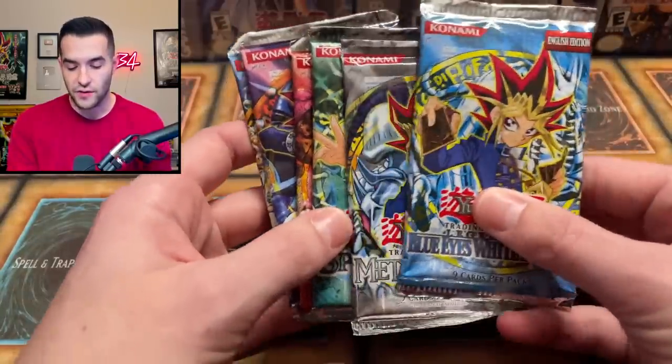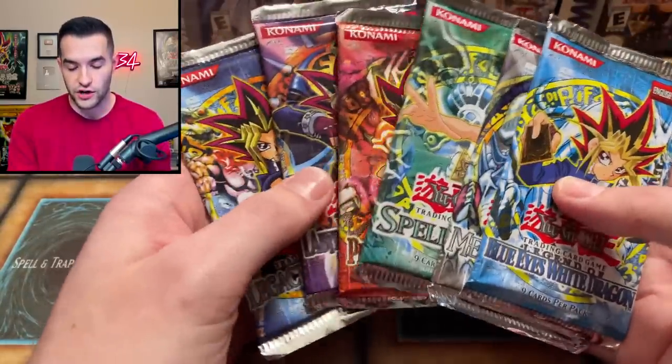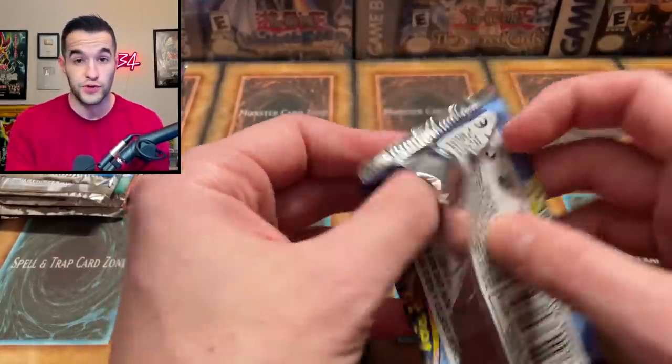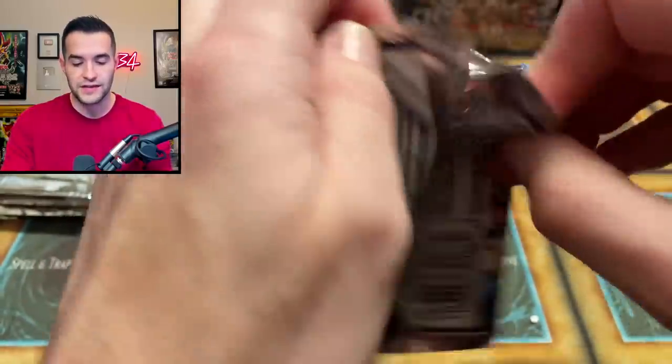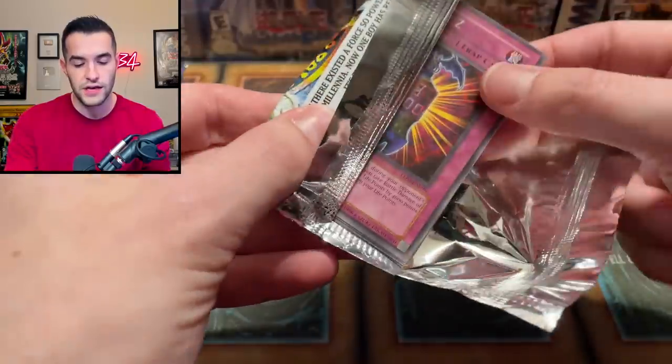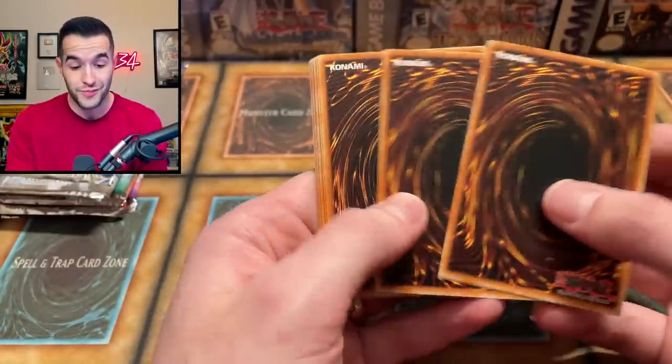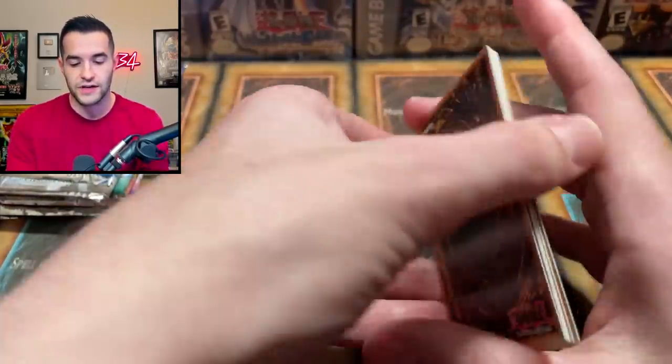Then we have our packs — Blue Eyes, Metal Raiders, and the rest. We're going to start with the very newest set, Legacy of Darkness from 2003, only 19 years old. Let's see if we can get some amazing EN cards. If we get an EN secret rare, that's actually pretty rare because these EN cards don't show up every day.